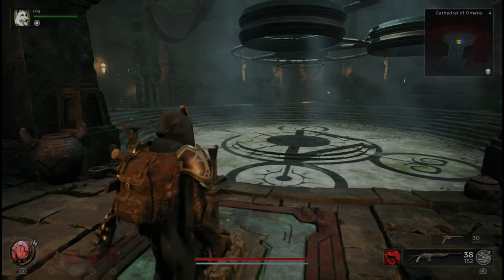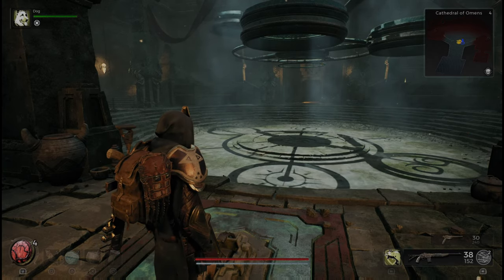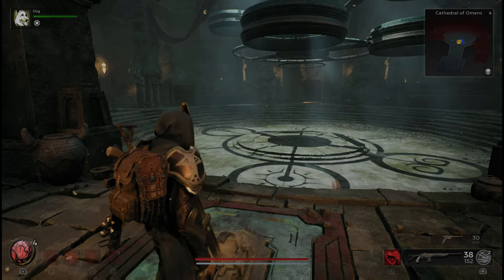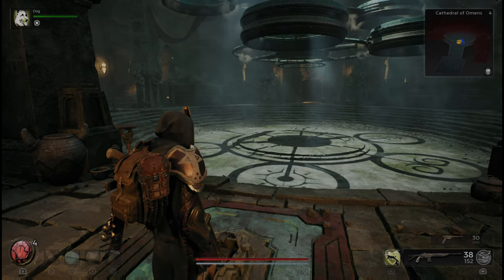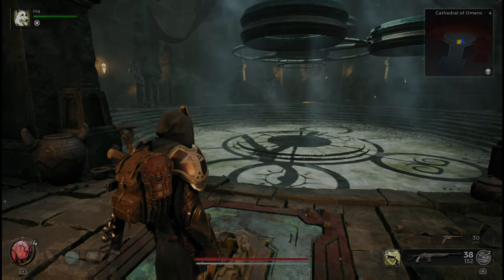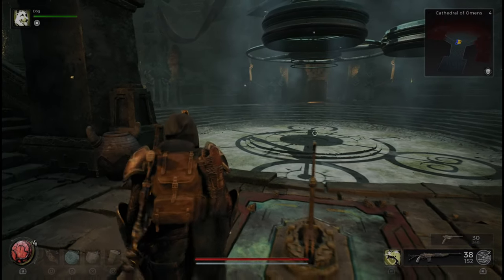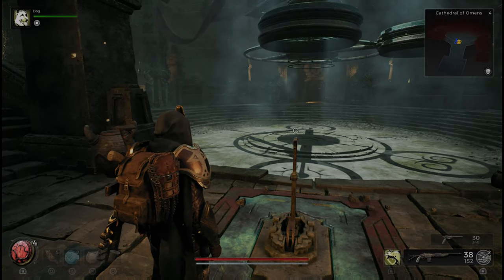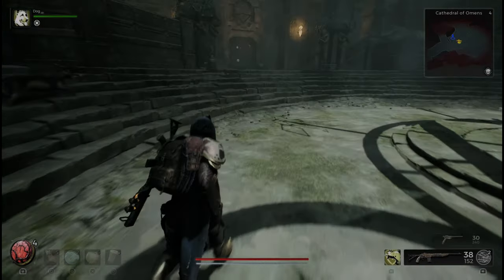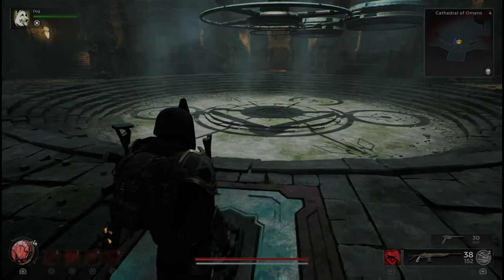This is a three-pronged puzzle where you align the clock by pulling the levers at the three ends of the room. There are two doors that have loot in them that you will open. The first is straight ahead, and that is an item that you need for a mod with McCabe. The door to the right is going to open second, and that is a couple chests with a relic fragment.